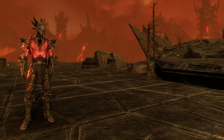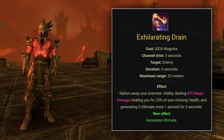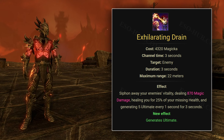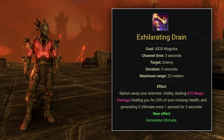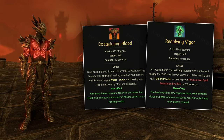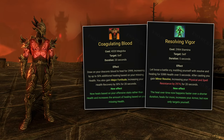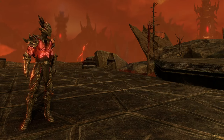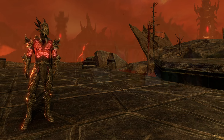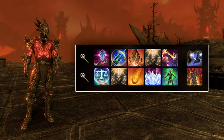For skills, the primary ability you'll use is Exhilarating Drain — a 3-second channel that generates 5 ultimate every second, plus 5 on the initial tick, giving 20 ultimate per cast. This skill must be rank 4 or it generates significantly less ultimate. Besides that, all you need is a taunt and a few healing abilities such as Coagulating Blood and/or Resolving Vigor. You could slot some supportive abilities, but you won't have much time to use them since you'll be channeling Exhilarating Drain most of the time.